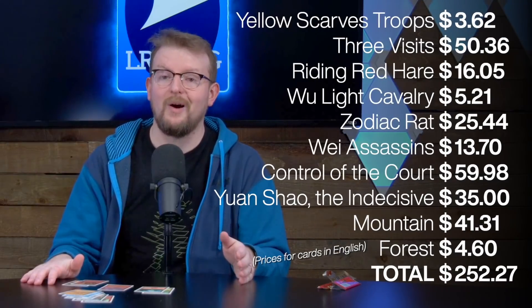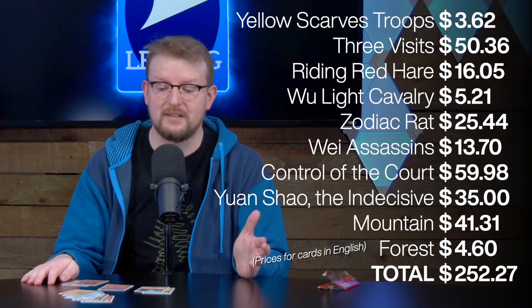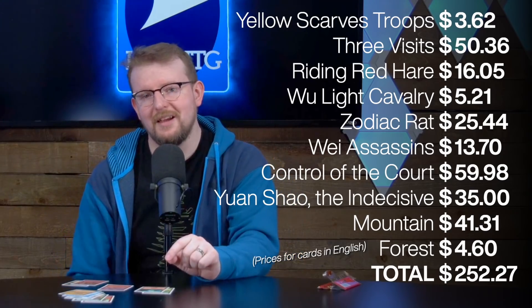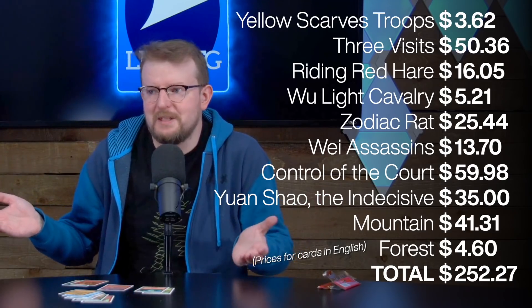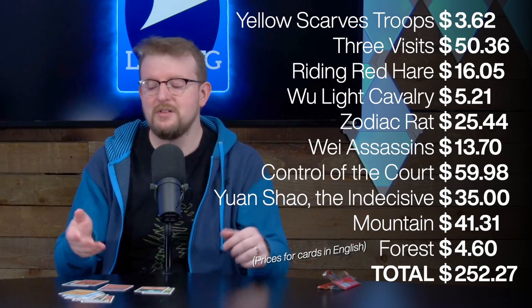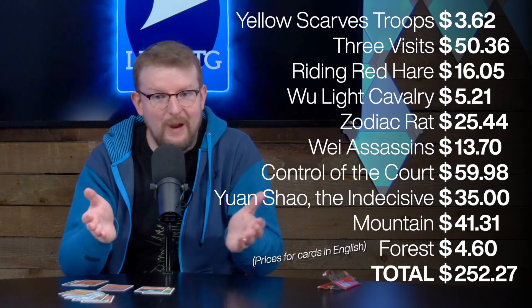Before the numbers slide onto the screen, I want to be clear that the totals we're finding are for the English printings of these cards, and that typically the Chinese printings fetch less value in North America, which is where we're getting these prices from. That said, wow, this is a high value pack. Control of the Court in English is worth around 60 bucks, Three Visits around 50. And this mountain is the most expensive land in the set and it's worth about 40 bucks. I don't know if it's just because it is real pretty or if it's something to do with the artist. Zodiac Rat — this 1/1 swamp walk rat — is 25 bucks. Maybe if you're born in the year of the rat, then you really want to get your rat. I have no idea.